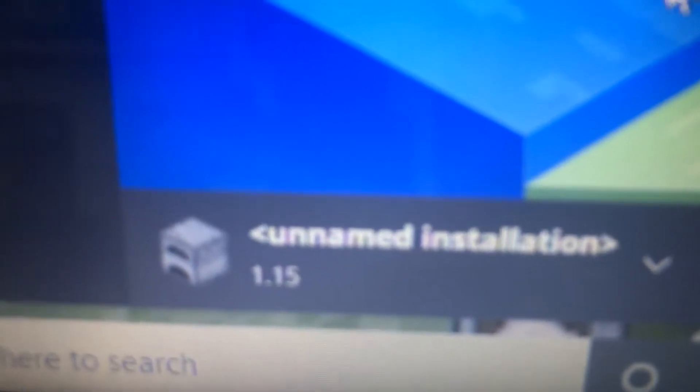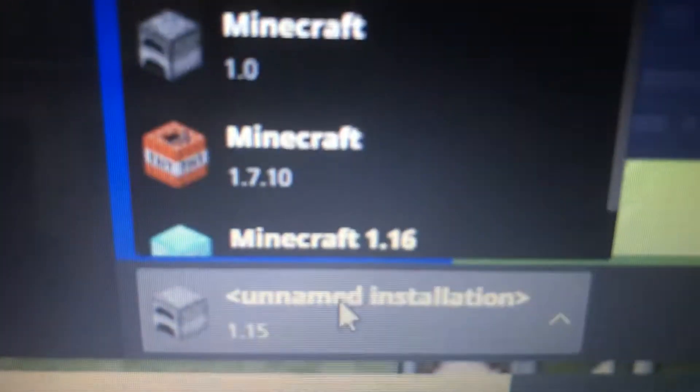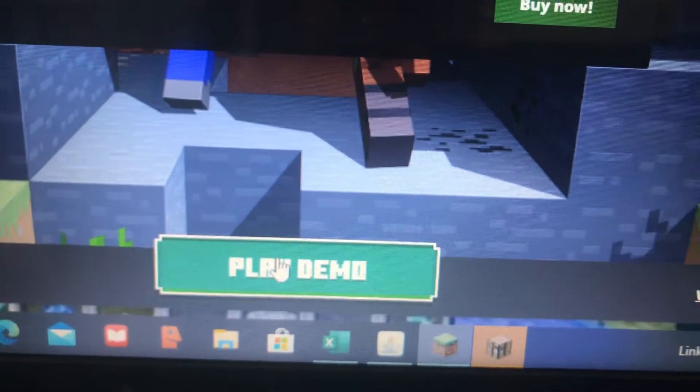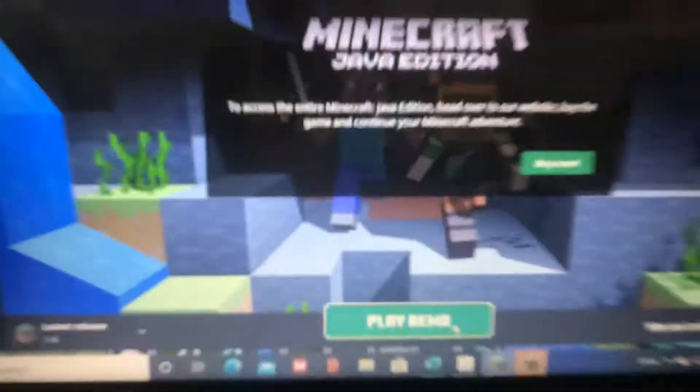This is for Windows 10. You're probably on 1.15 or 1.14 or something like that. You can be on any version — you want to click on that, then click on 'Latest Release' and it'll say 1.16. Then you want to click Play. Yours will just say Play, but mine says Play Demo.